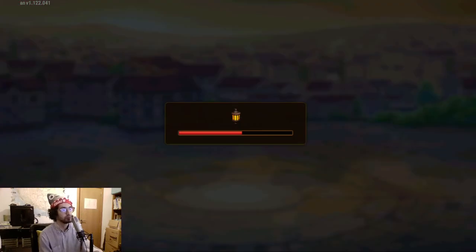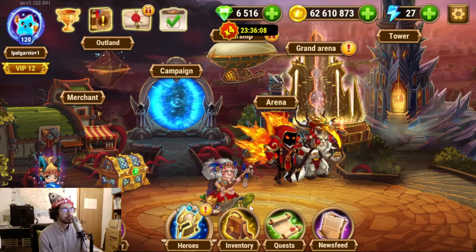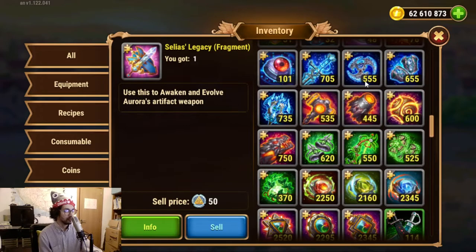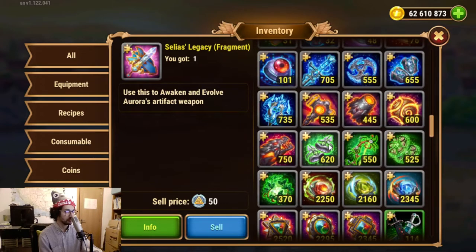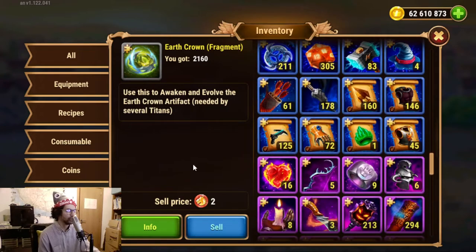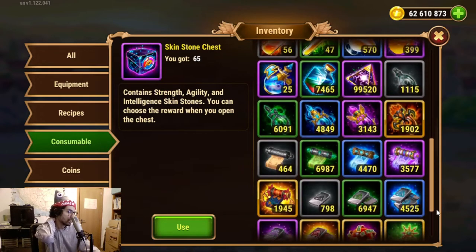Before we look into summoning the big money blue balls — or the elemental spheres — let's look into what I have currently stockpiled, because that's interesting to look at. So we have, as we can see here, between 500 and 700 for each of the elemental fragments, and then around 2,200 to 2,500 of the seals and crowns. I don't know if summoning elemental spheres gives us any other things.